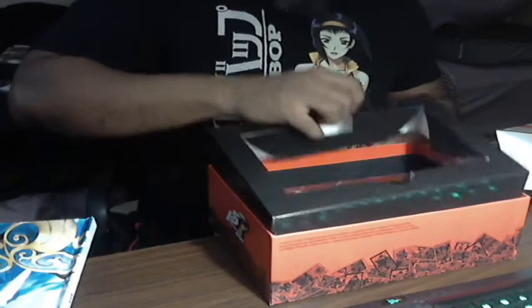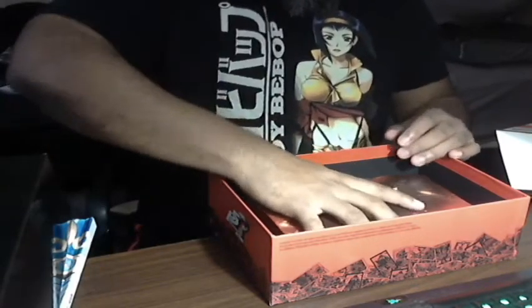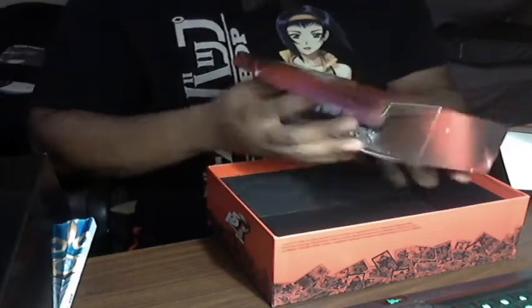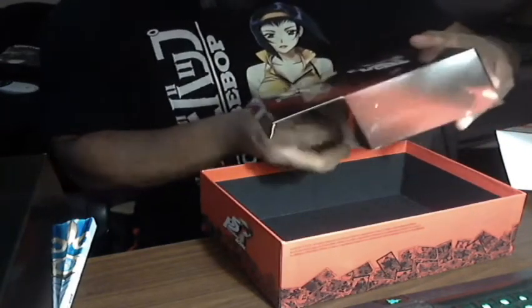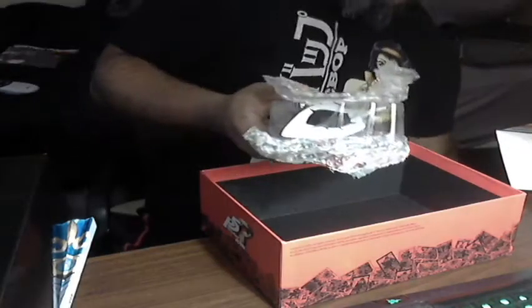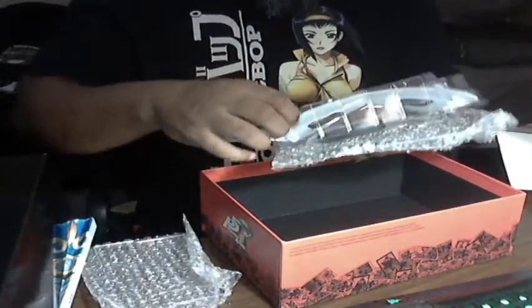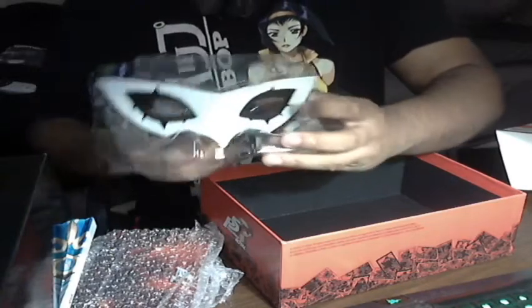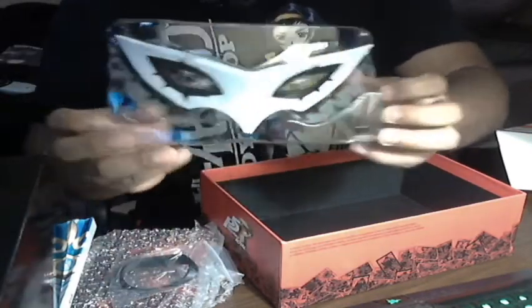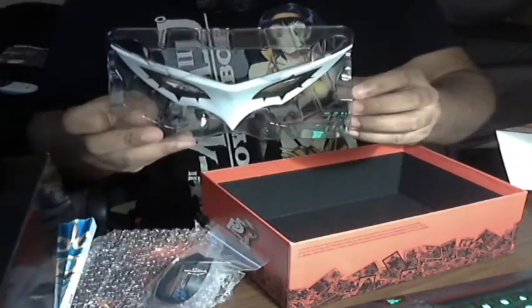Oh, what do we have here — it's a big box. Let's see what's inside here. Oh, it's the mask! Oh my goodness, look at that. That's the mask — that's Joker's mask! And it comes with a strap. Look at that, that is so cool.